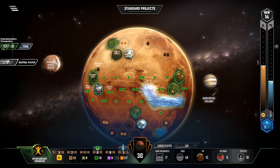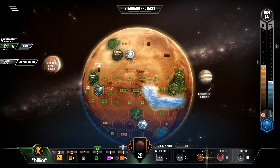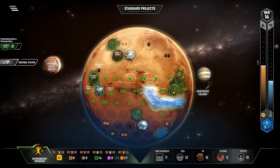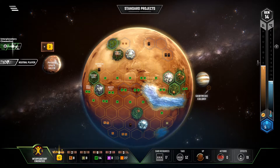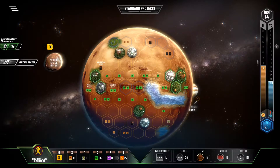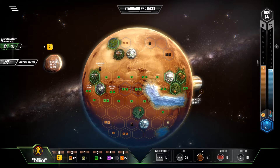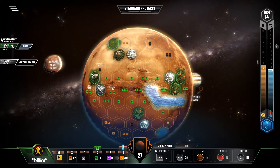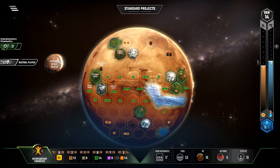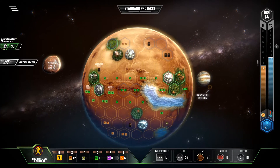I want to be careful that I do not go too high on the oxygen because I need to afford Copernicus City. First, get down the Rovers so I get money back for every city I play — that will help pay for itself along with the victory point it gets me. Now we get Deimos Down — let's go ahead and increase our heat some and put down some plants.